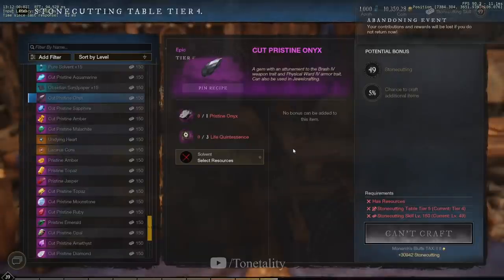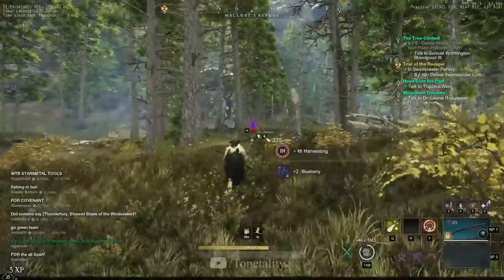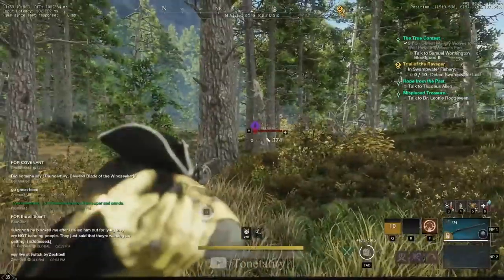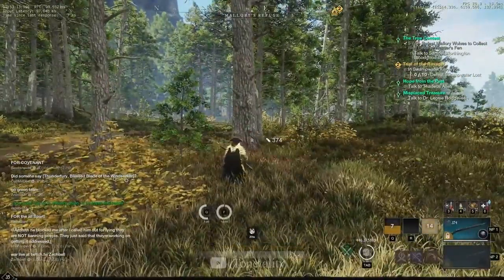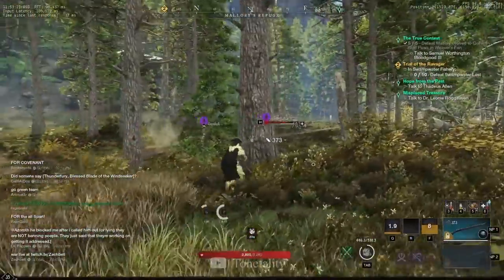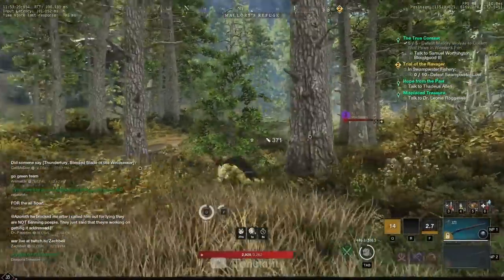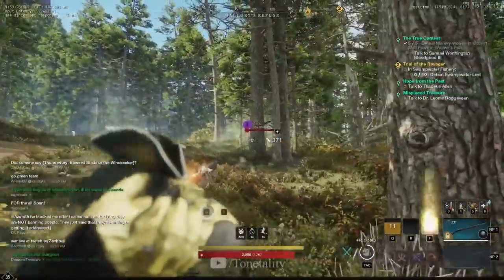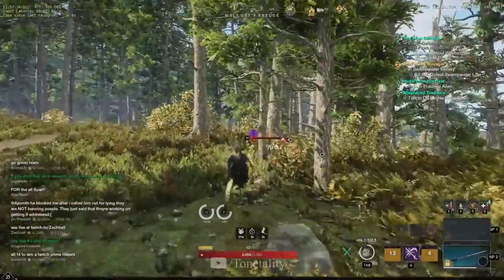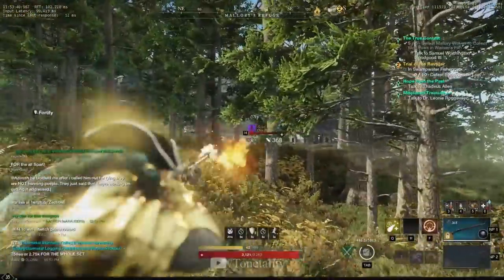Let's get into some gameplay and talk about play style. Your opener is always going to be the same — if you have the jump on someone, always try to proc Called Shot (the 3 seconds of aiming plus all those damage modifiers gives a little extra). Always load Powder Burn first, look for that headshot, then immediately load Power Shot and try to get that second headshot. If both headshots land, it's going to be an insane amount of damage especially on people in light gear.